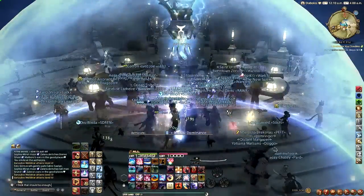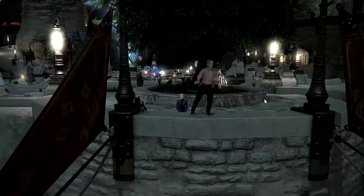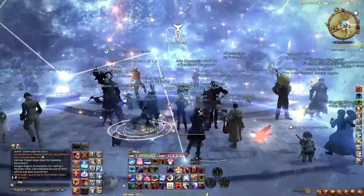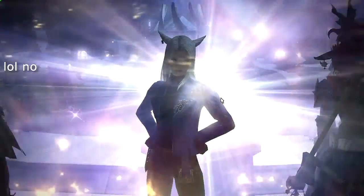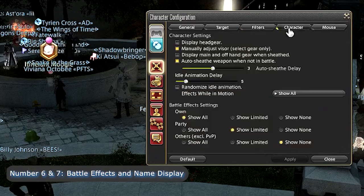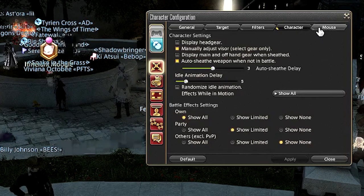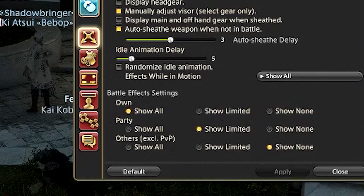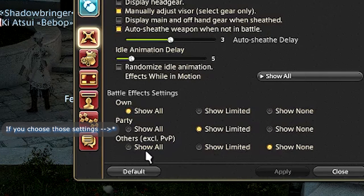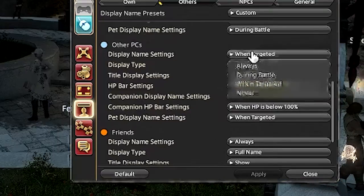Now if you want to make Limsa Lominsa less hectic — from all the ER peers and the bards, the dancers, people that spam AoEs, the Miqo'tes — Numbers 6 and 7 are Battle Effects and Nameplate display. You can change these two settings to make the game more bearable in that area. You can set it so only you or your party members display battle effects while in or out of combat, and you can have everyone's nameplates hidden or showing only their initials.